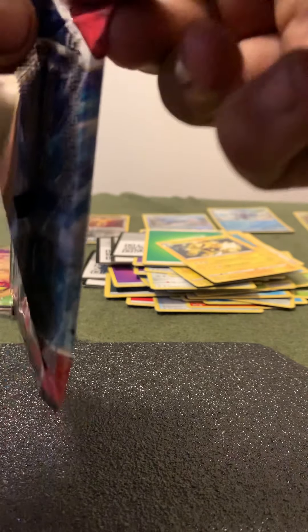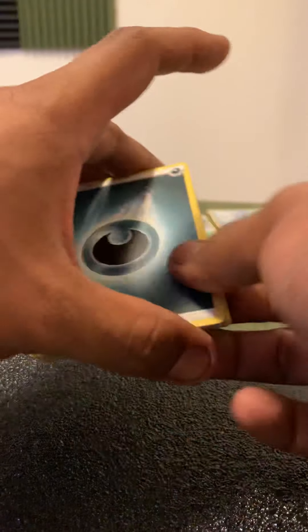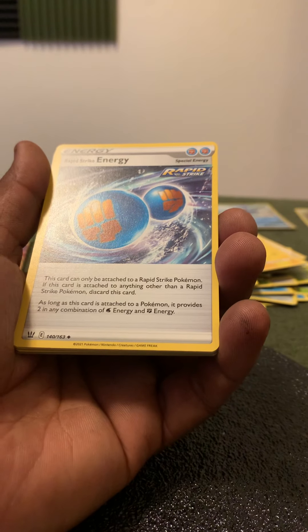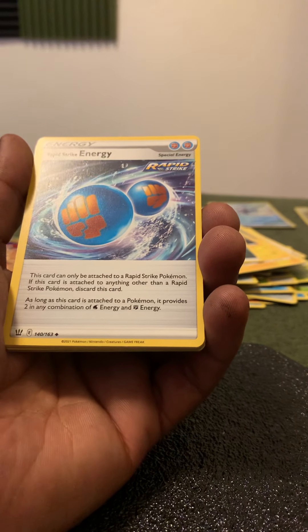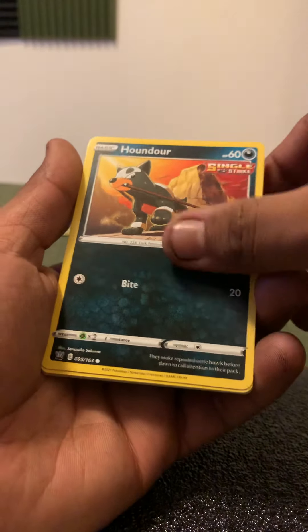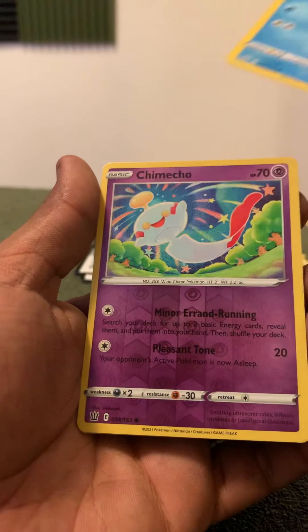Last Battle Styles before we go ahead and open the highlight pack, the Vivid Voltage — hope we can get at least something from it. There's the code card. Out of all these packs you would have thought something would have popped up. Shinx, Houndour, Ponyta, Cubone, Remoraid, Chimecho — and still nothing. The reverse holos are nice but let's hope all the luck is in this one.